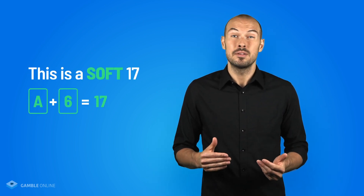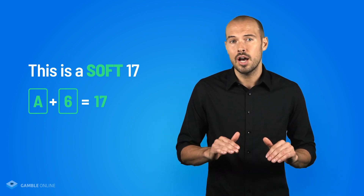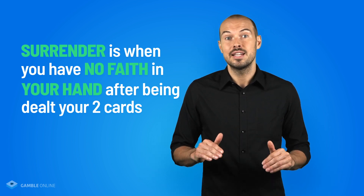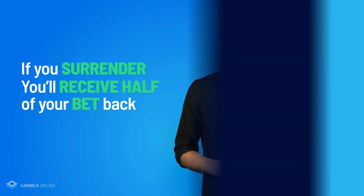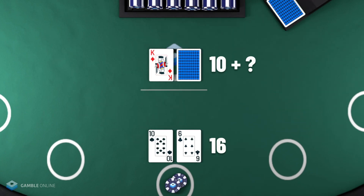You'll also see the terms hard and soft. This comes back to the ace and its value of 1 or 11. If the ace is valued as 11, the hand is a soft hand. If the ace is valued as 1, the hand is a hard hand. Depending on the casino, you may also come across surrender. Surrendering is when you have no faith in your hand beating the dealer's after being dealt your first two cards — instead of playing out, you receive half your bet back. For example, if you're dealt a 16 and the dealer has a 10, that's a good spot to surrender.